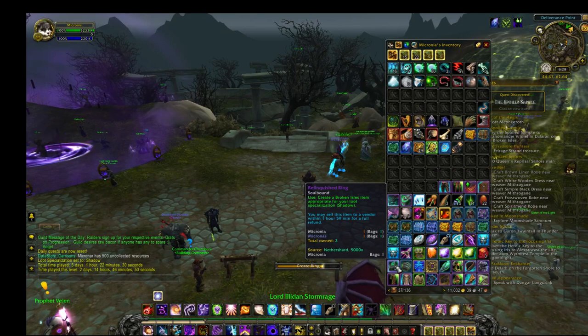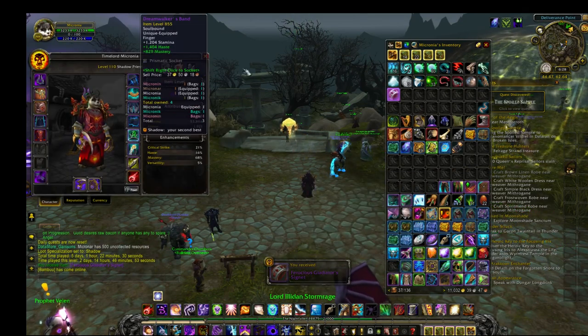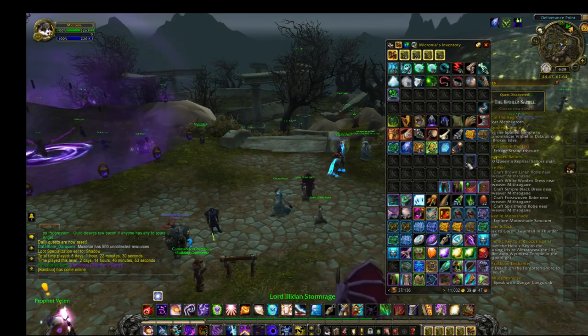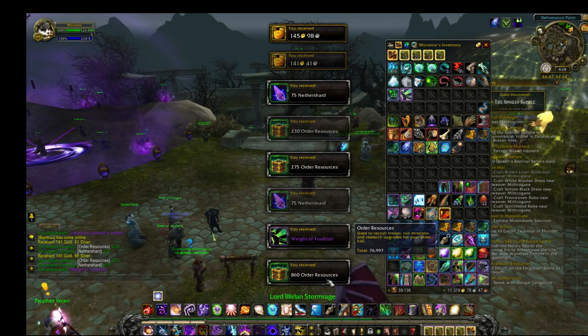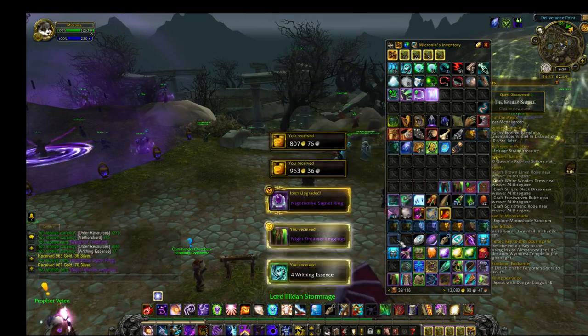Yeah, we'll start with the Relinquished first because I think I chose it for a gear upgrade. 8.85? Yep, cool. Let's get rid of all that. Upgrade. 900 gold from there? 800 gold?